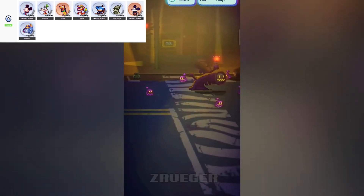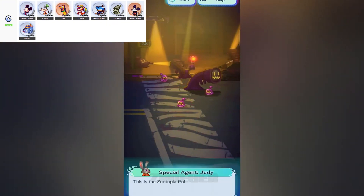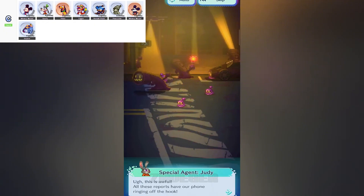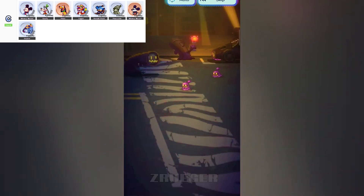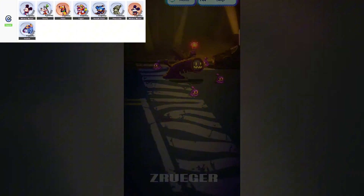First up, we've got Carnival Mickey Mouse, our cheerful two-star DPS. His AoE attacks are super handy when you're swarmed by mobs, but his damage output just doesn't hit as hard as some of the other characters with similar abilities. It's like going to a fireworks show and getting a sparkler instead — cute, but you want the big explosions. Still, he's obtainable right after the tutorial, so he's good for those early levels when you need a little help clearing crowds.